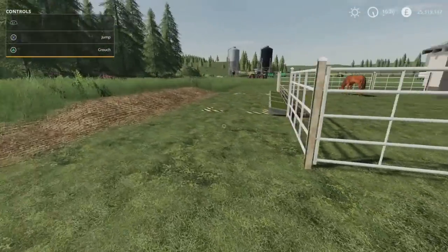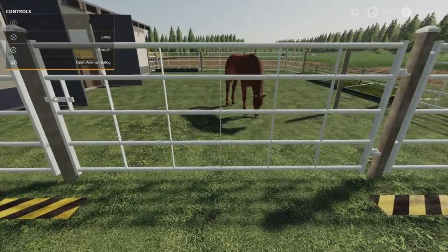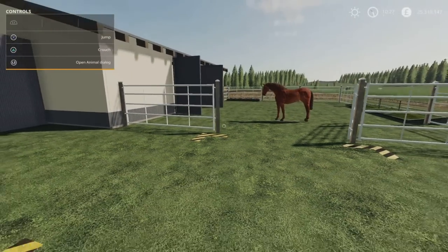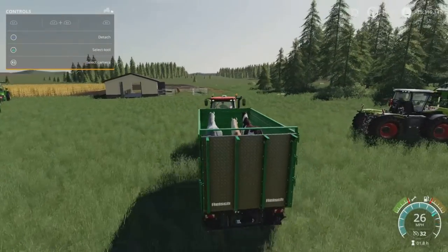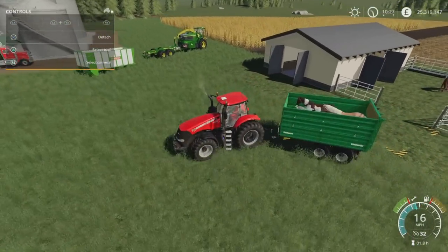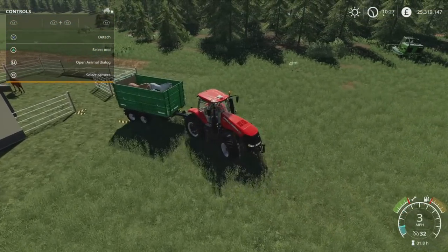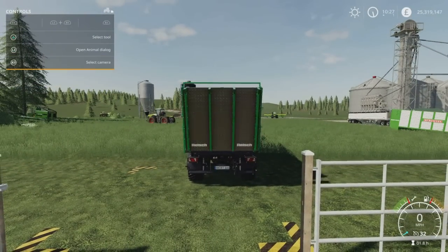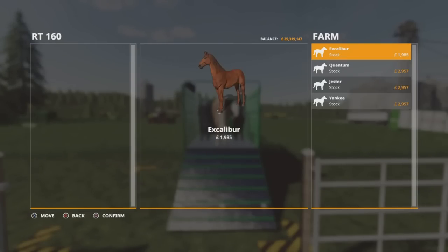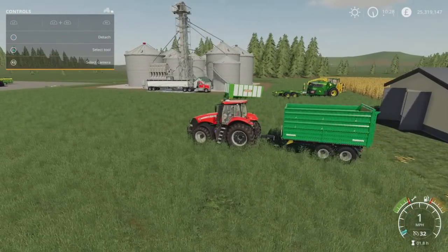The water trough is around the side, the feed trough for your oats and hay is just here, and your dialog box is this one here. This is the trailer from earlier - the Reich RT160 - in its animal configuration. L1 and X opens the back, unfolds it, and I can put my horses in.